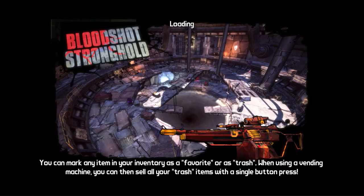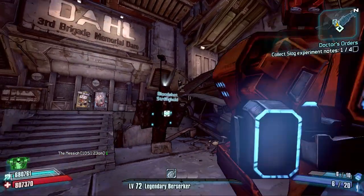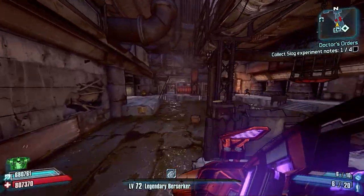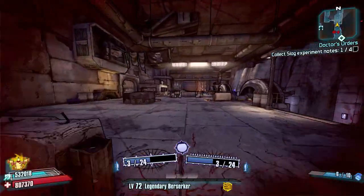Hello everybody, welcome back to Borderlands 2 Ultimate Vault Hunter Mode Legendary Run. We are here in the Bloodshot Stronghold for this episode and we are going to be going after the Splinter Group for the Legendary Grenade, the Stormfront. Straight away I'm going to show you exactly how to get there and exactly how to do this farm.